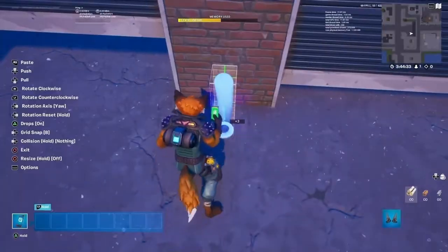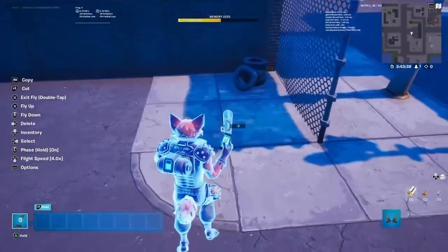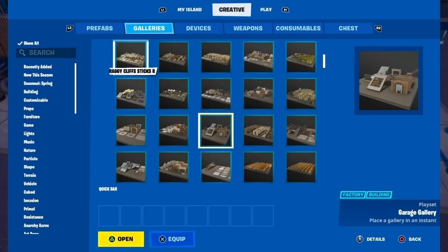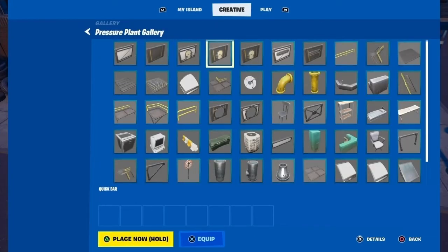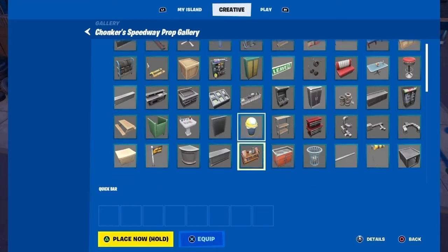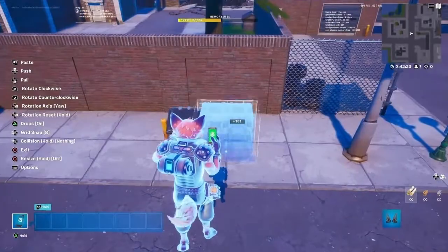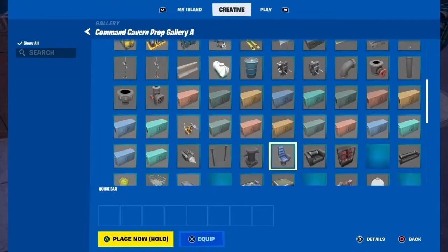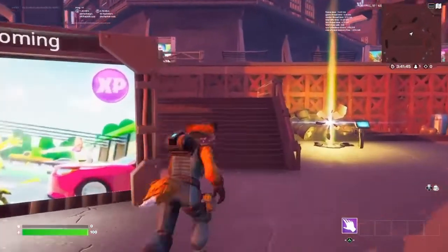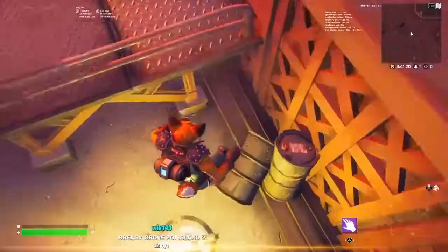Yep, that looks good. After I placed down the second bin, I realized that it just didn't look right, so I went and looked for it a bit more. Then it hit me — what if I just go back to hub, into the Greasy Growth POI island, which actually exists. Because it has the new Chapter 3 props, maybe I can find it in there.